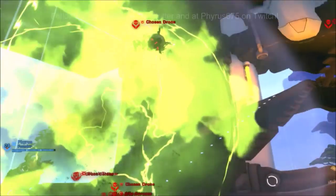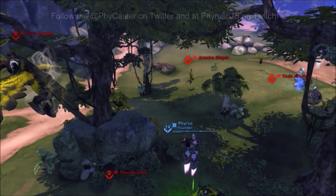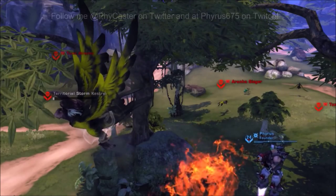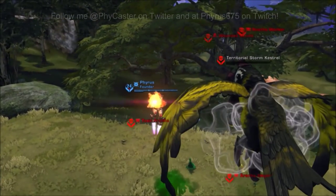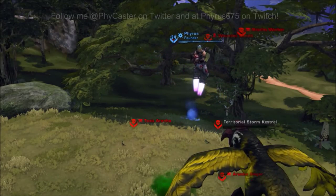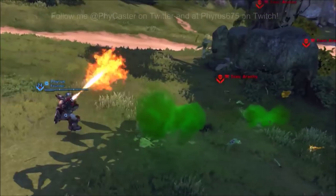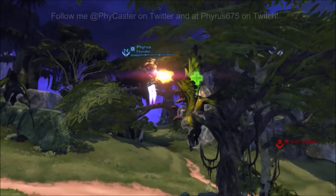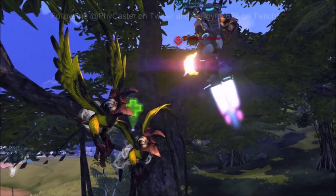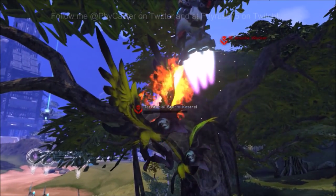There's an Ares Unlockable Blueprint variation of the Plasma Cannon called the Dragonborn Plasma Cannon. The primary fire is exactly the same as the normal Plasma Cannon, but the Alt Fire is a short-range flamethrower that does lower initial damage than the primary fire, but applies a damage-over-time effect on targets that were hit.